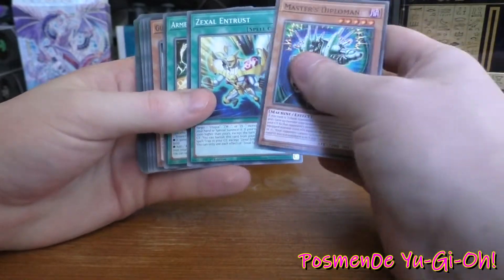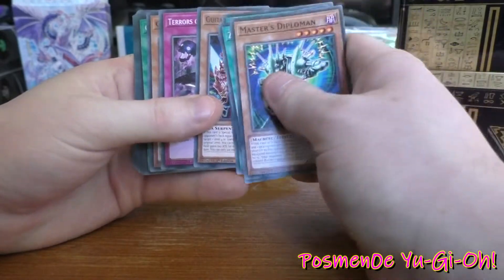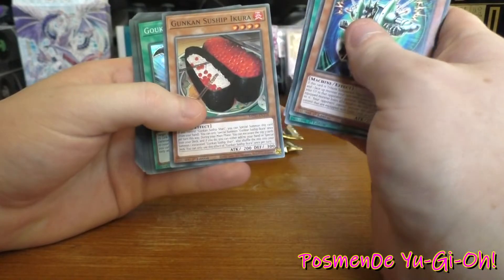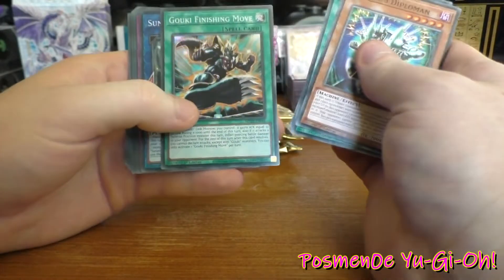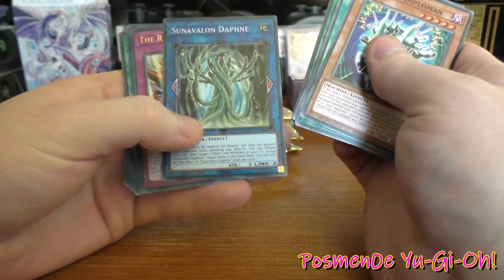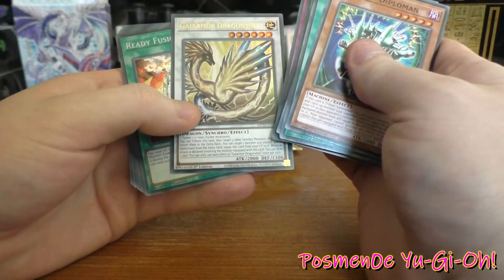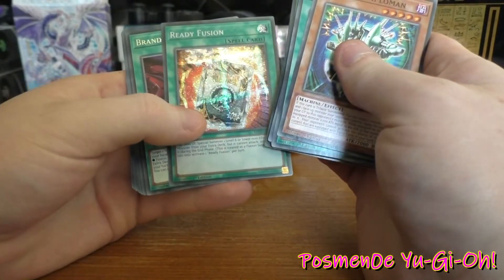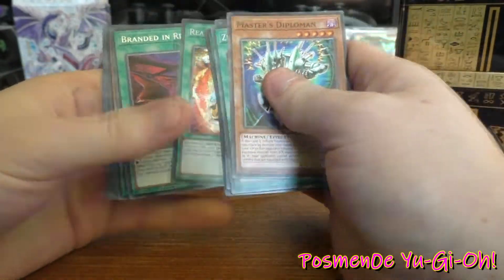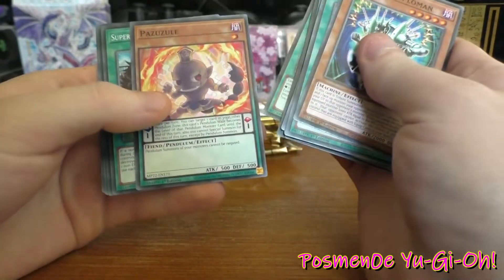So what do we got? Master Diplam, Zexal Entrust, Armed Dragon, Guitar something, Terrors of the Underoot. Underoot cards are pretty alright — I built an Underoot deck recently. Gunship, got a shiny one — Gauki Finishing Move. Also got a Sunderland Delphine, Revived Sky God, Dragonshell, Ready Fusion. That's an ultra rare by the looks of it. Branded in Red — I think that might be a Red Eye card, not sure, I'll have to give it a read.